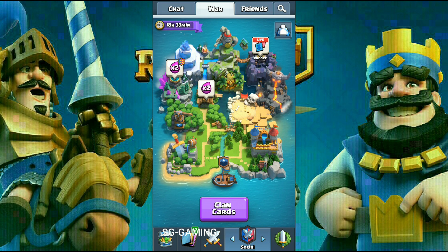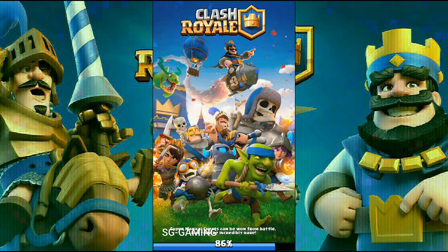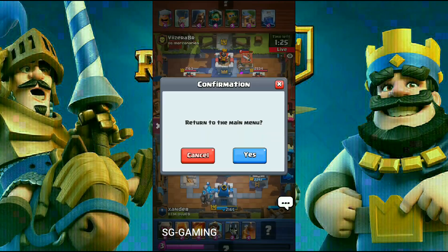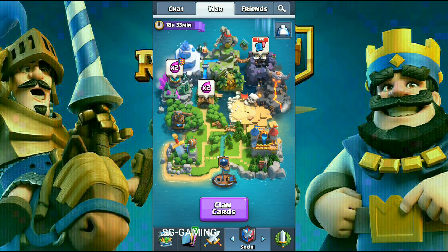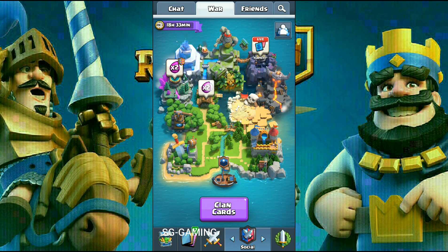You have a bunch of different game modes here. You actually get three attacks on collection day. Clan wars basically have two days — first is collection day. On collection day you have a bunch of challenges like 2v2 double elixir, double elixir battle, and draft battle. One thing to note is that if someone is already playing one of these game modes, you can't play it — you have to wait until they finish that game mode.